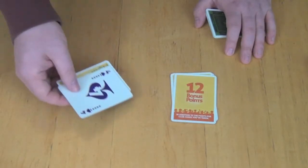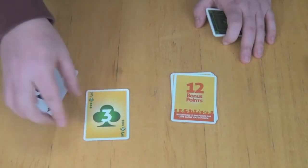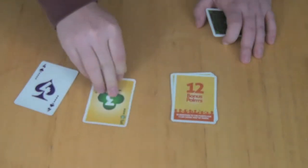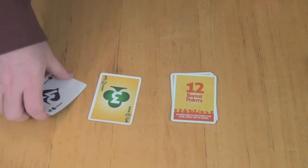That player is going to take those cards - all of them that have been played - and put them into their own score pile. In this game, the only things worth any points are clubs. A low club is worth four points. The higher the club, the less points it's going to be worth, because higher clubs are easier to take and lower clubs are harder to take.